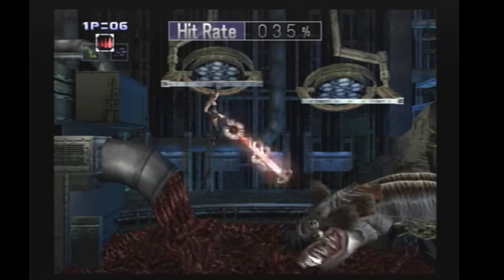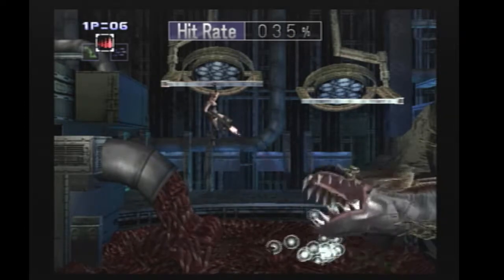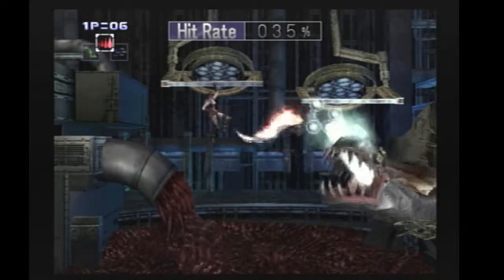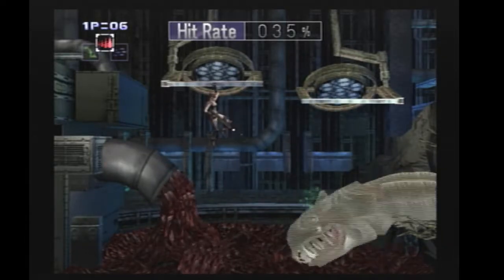Okay, then we have the dragon looking thing - Wyvern or whatever it is. He can do two main patterns. He'll do the bubbles, which is the bad pattern - there are several ways to do that, but I use regular flame to get rid of them. I stay in the top left of the ledge and shoot regular flame.